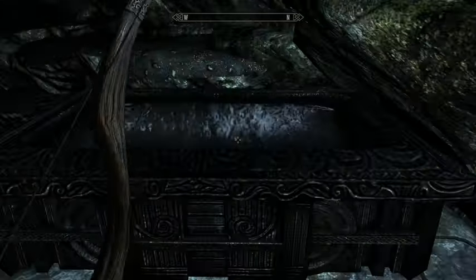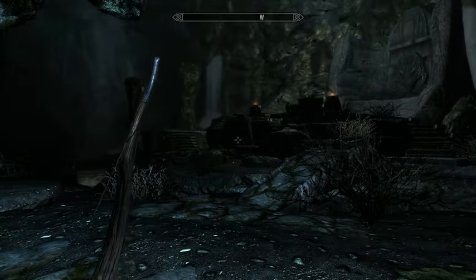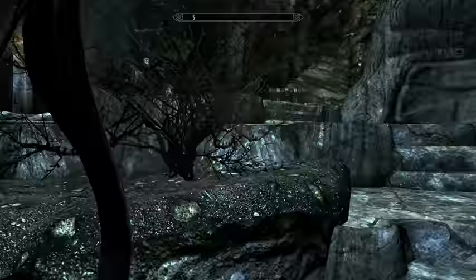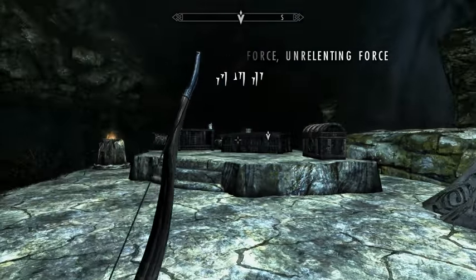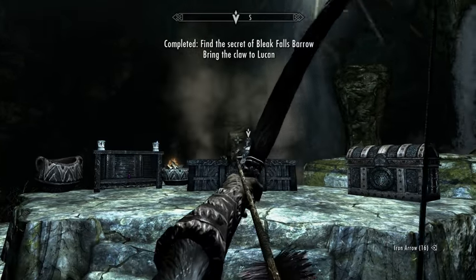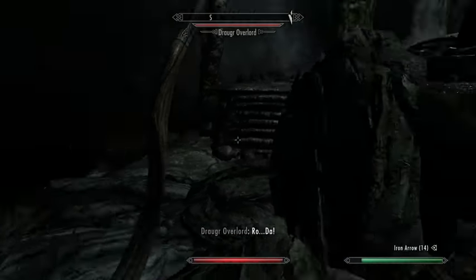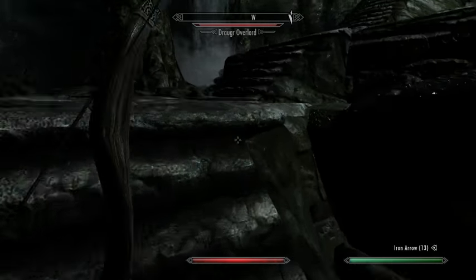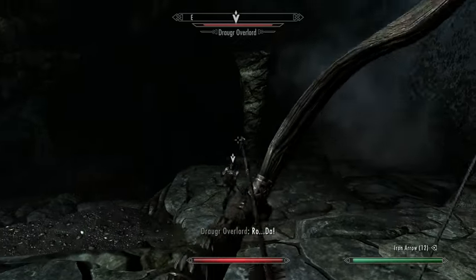This is one of those boss rooms - there will be a boss up there that we're going to have the pleasure of fighting. These are called word walls - they'll teach you shouts, which you will eventually spend dragon souls on to master. I do not like being in close quarters with those guys because they are very tough for my level. You generally want to hold back and keep running - do not let that guy land his sword. He actually knows some shouts.